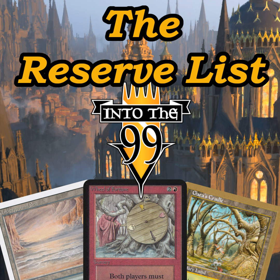To quickly touch on the sets that have reserve list cards in them: the Limited Editions, Arabian Nights, Antiquities, Legends, The Dark, Fallen Empires, Ice Age, Homelands, Alliances, Mirage, Visions, Weatherlight, Tempest, Stronghold, Exodus, Urza's Saga, Urza's Legacy, and Urza's Destiny.